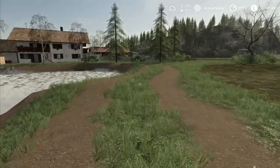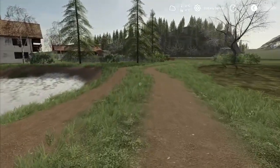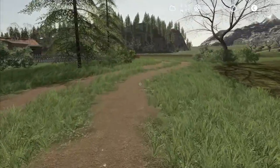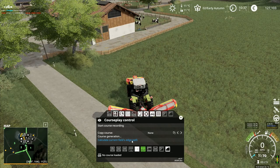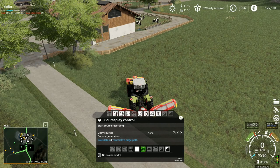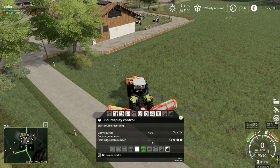Hey folks, it's Frithgar, welcome back to Alps Panorama at the Northern Sea in Farming Simulator 19. If I go to course generation and look in here, I've got fields two and three but not field one. I'll calculate the current field's edge path and set that to field edge path number one.